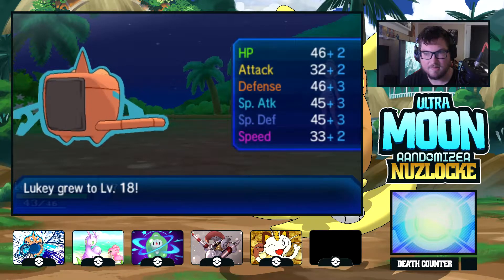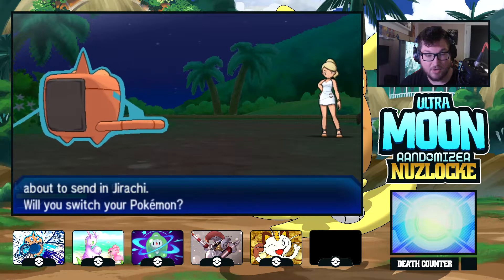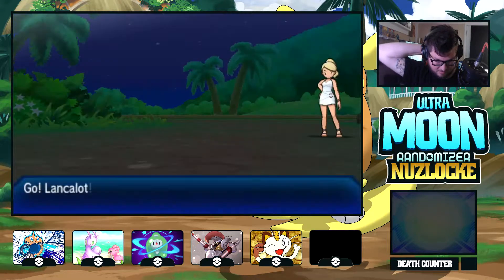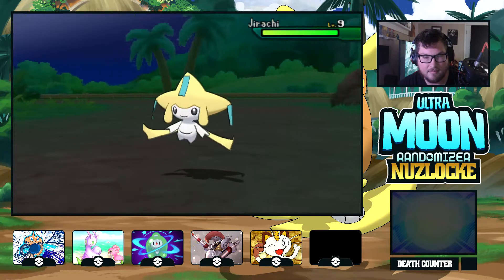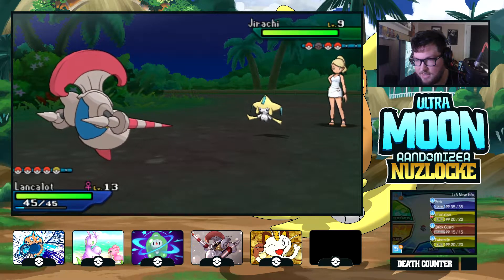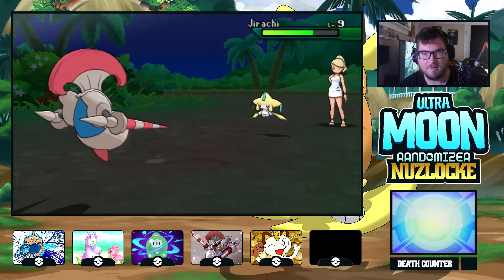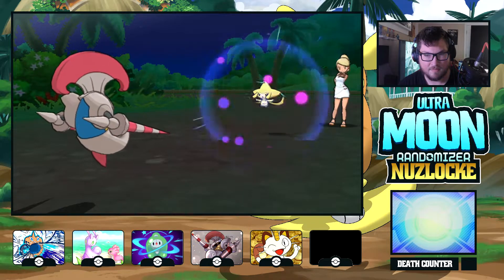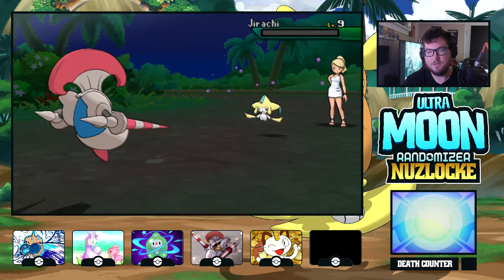18. I was hoping that he would learn a water move. Jirachi — Steel Psychic, I think. Might be pure Steel, I'm not sure. Let's try Wish. When you wish upon a star — I'm gonna Twin Needle again. Not very effective. And your wish would never come true. Goodbye, Jirachi.